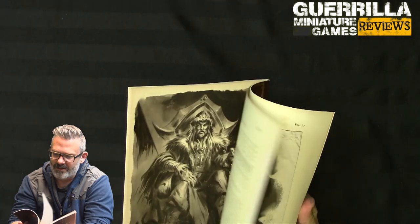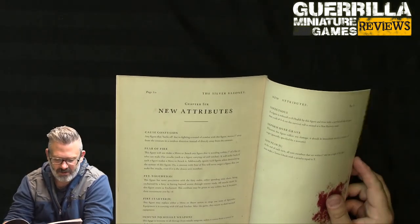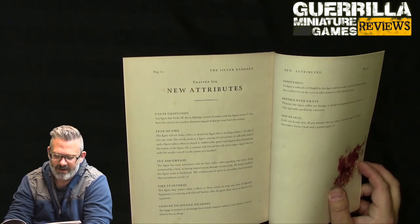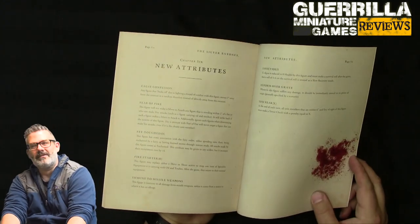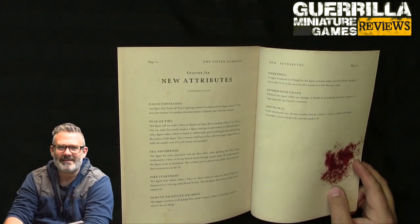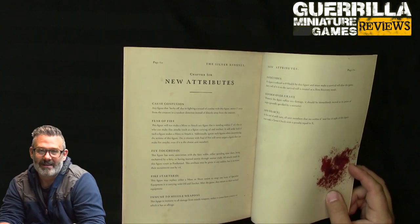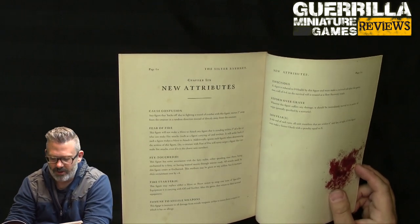The new skills and attributes are in the back of the book. Fire starter: this figure may replace either a move or shoot action to swap one item of specialist equipment it's carrying with oil and torches — after the game, they return to normal. Basically you can on-the-fly make fire, which is handy because lots of things that need to be combated are allergic to fire and their immunities go away. It means you can be armed normally but swap something out for torches and oil.